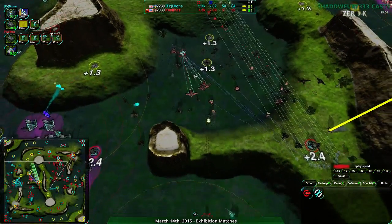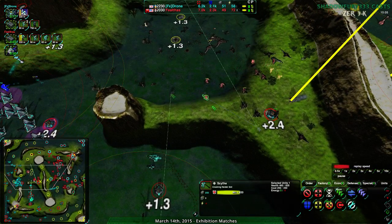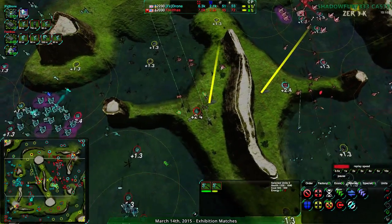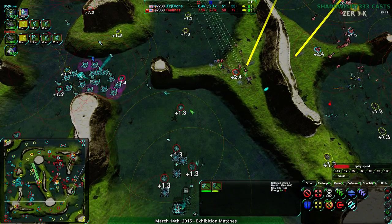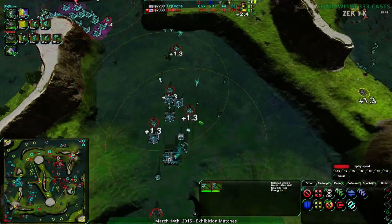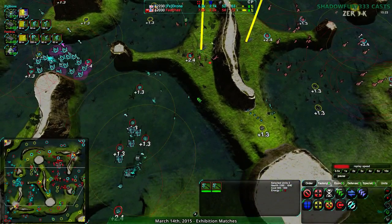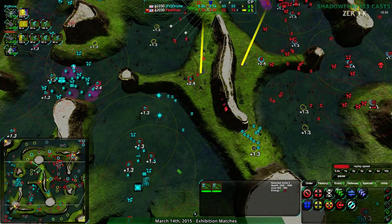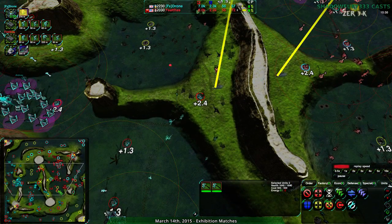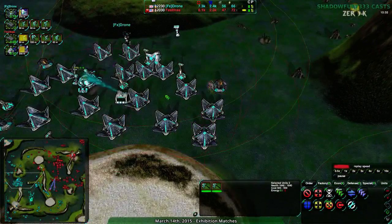Looks like all the Tridents have gone down - now it's just the Banshees, and the Banshees do not hold up, getting torn to shreds. Feltos has two Scythes for that extra bit of firepower. The fact that this area has been so well defended means the main base is going to be very easy to attack. Feltos is thinking the main base will be well defended enough that there's not much point going there, but they might decide to go for it. Also there seems to be some bug with the economy display - not sure if it's engine-based.